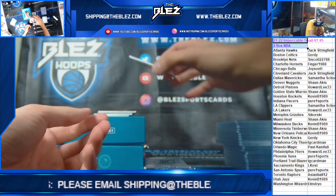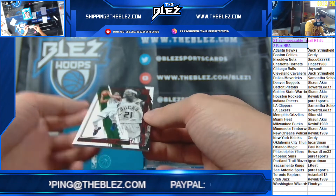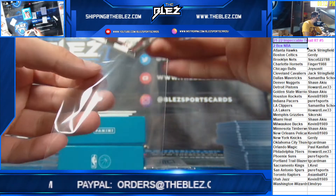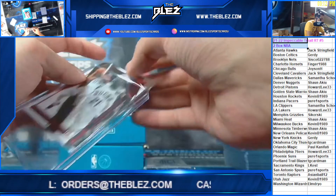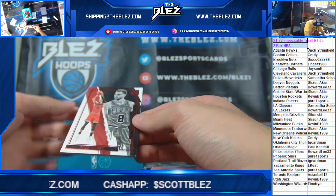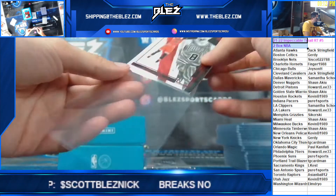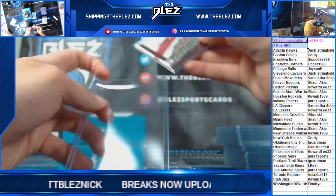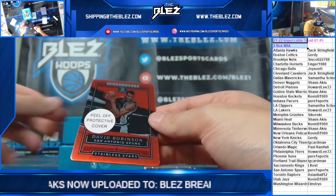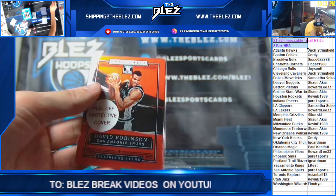We have Jrue Holiday — not numbered, for the Bucks, I don't see numbering. And we have Zach LaVine for the Bulls. And we have David Robinson, which goes to the Spurs.